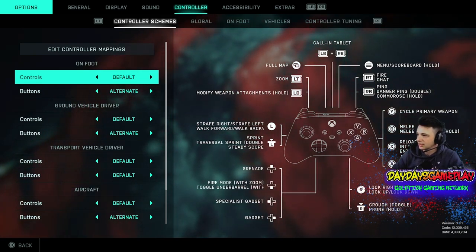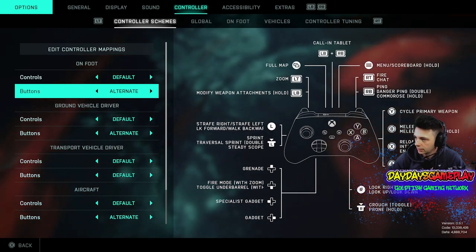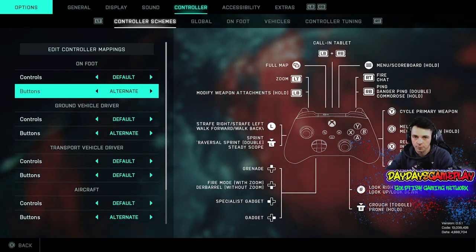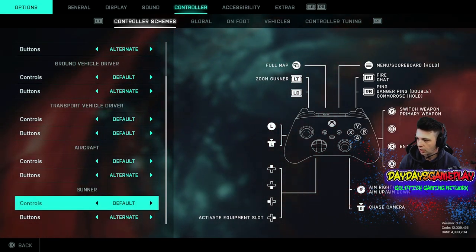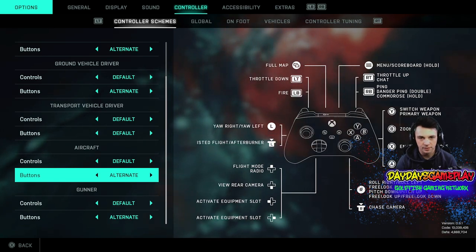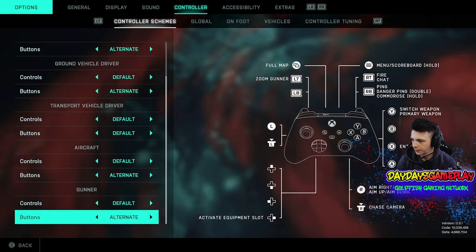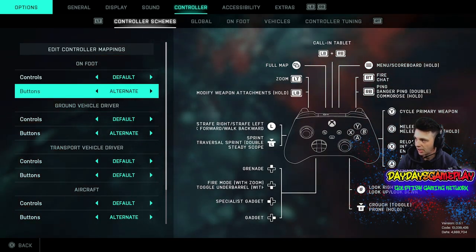This video is going to pertain to the actual settings, and I'll make it pretty quick. For controller schemes, the only thing different for me is the button layout, which is set to Alternate. This way my melee is on the B button and crouch is on the analog stick. On PS5 or PS4, that would be Circle instead of B. All others are default. Alternate is because I play Battlefield 4, but it's not really benefiting me — I just leave everything else as default.